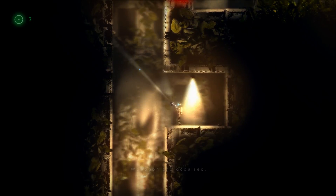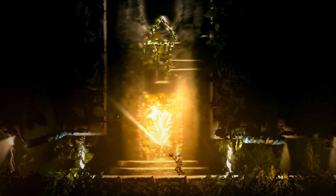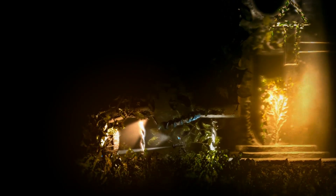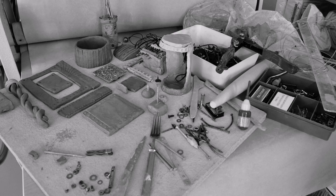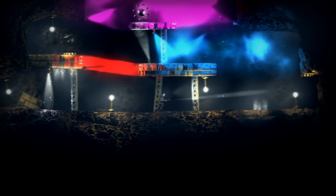By completing puzzles you obtain orbs that allow you into new areas. The environments are pretty cool looking and they vary quite a bit. The cool thing about these environments is they're made out of stuff you find at the hardware store or clay. The press kit pictures show you the little details that went into it, and you can see them as you go through the game.